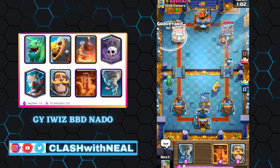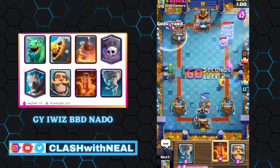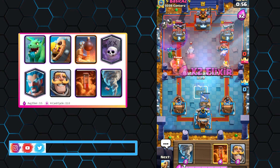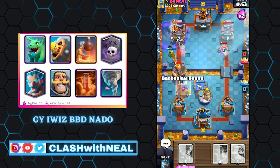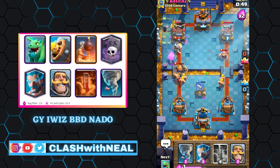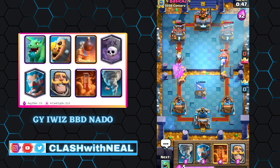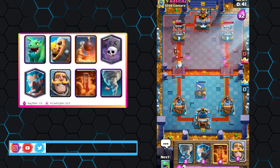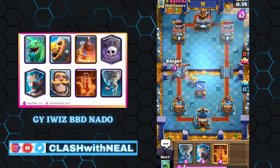It is necessary to be able to support the Graveyard either with a tank or with other spells like Poison. The Graveyard's deployment must respect certain rules — never launch the cemetery in the center of the opponent's tower, as it may activate the enemy King's Tower. The optimal placement is two squares to the left of the center of the opponent's tower.